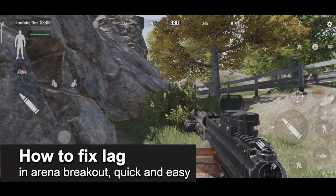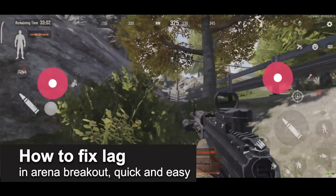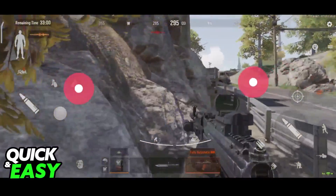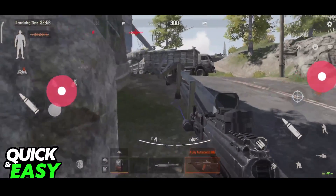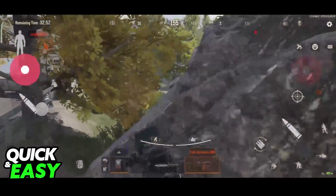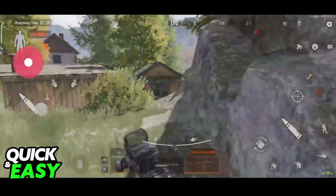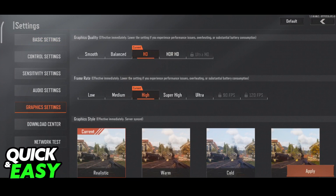In this video I'm gonna teach you how to fix lag in Arena Breakout. It's a very quick and easy process so make sure to follow along. If you've been noticing that your performance while playing Arena Breakout is low and you are getting low frames per second and it's annoying to play, what you have to do is first open up the settings menu and go into the graphics settings.